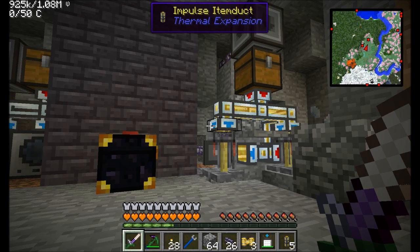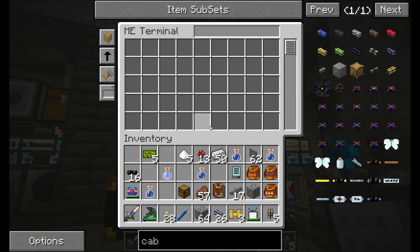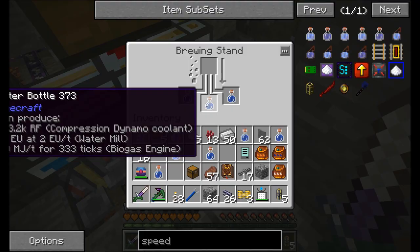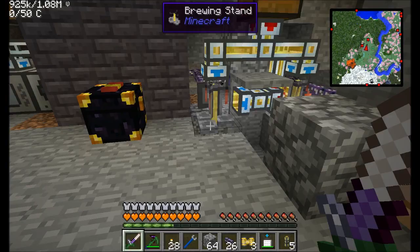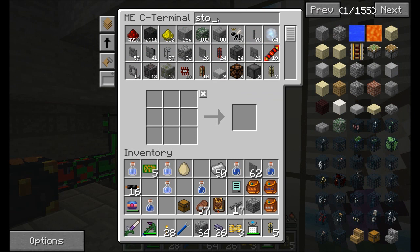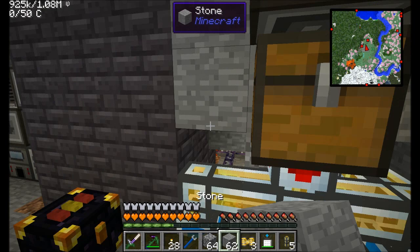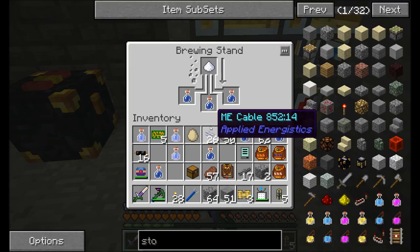Ready to test it. Let's use the remote order and request speed potions — I've already got a couple. Let's request one. Begin. We should see all this stuff going. We don't have nether wart and sugar in the system yet — there we go. Sugar's in, nether wart's in, now it's brewing. That's cool! Nice, right? And compact too. It's brewing up the swiftness potions now — I like it.